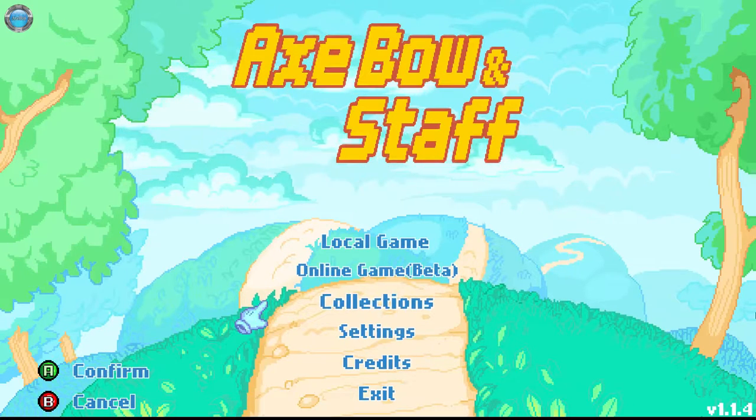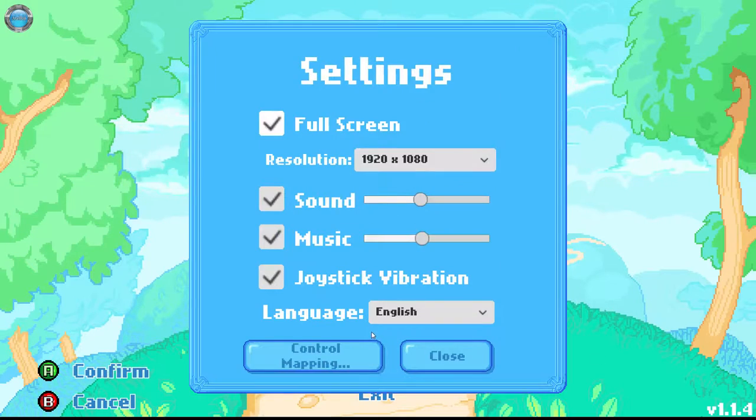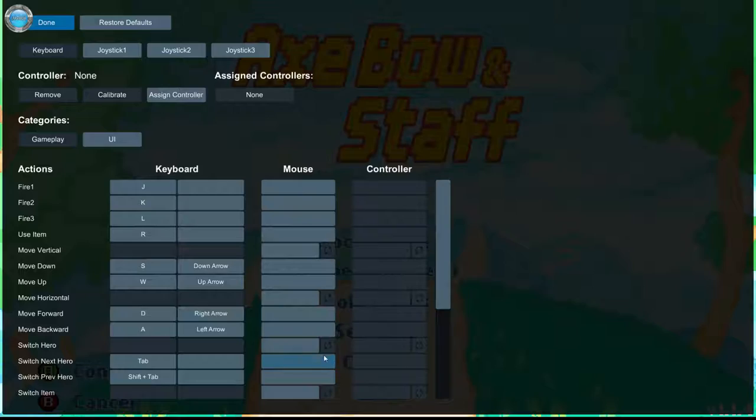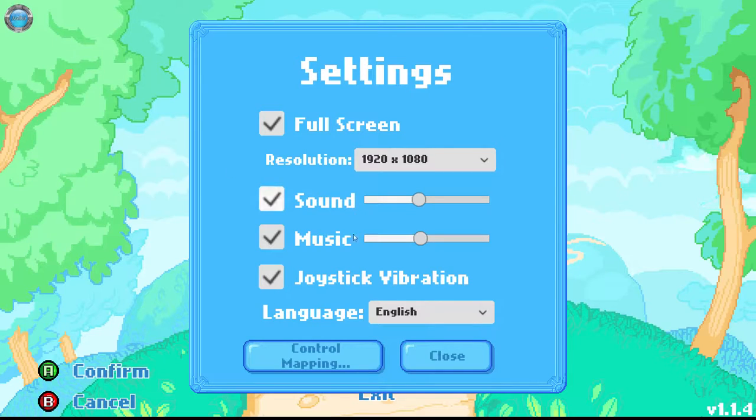It's a strange little game made in Unity. You can see it takes my controller. My controller works properly, but I shall use a keyboard. I can remap everything. I guess this is the new remap module for Unity games. I guess it's working — that's all that matters.